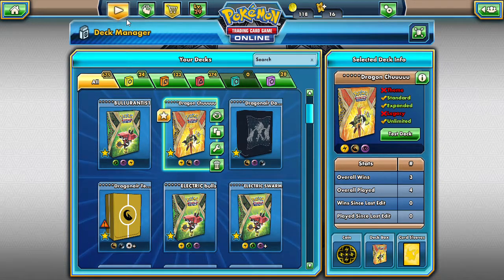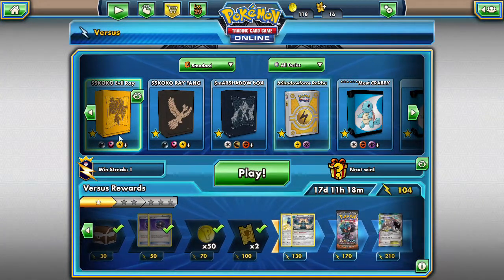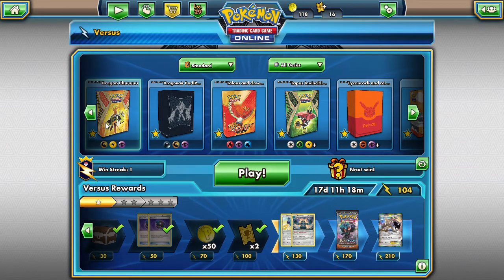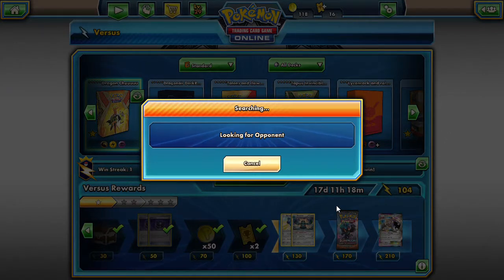We're going to take it to the versus ladder and see how it performs. Let's make sure it is the right deck — it is. Let's play ball and see what Dragonair Raichu can do for us today. We're looking for an opponent.